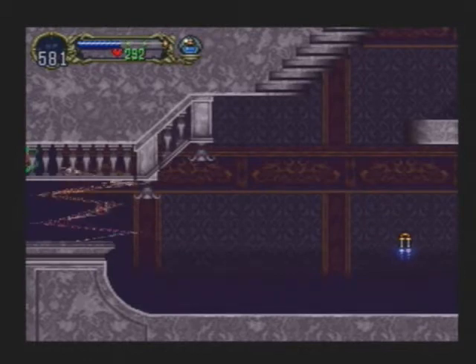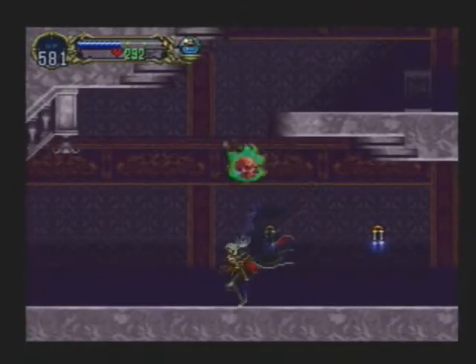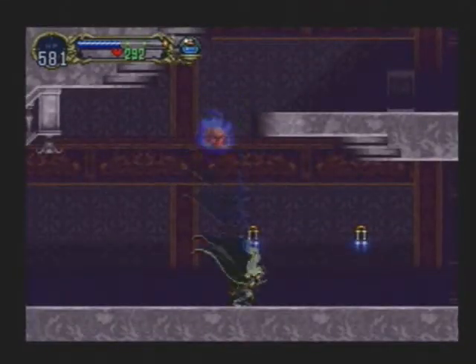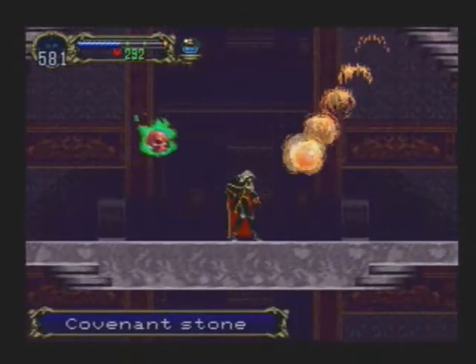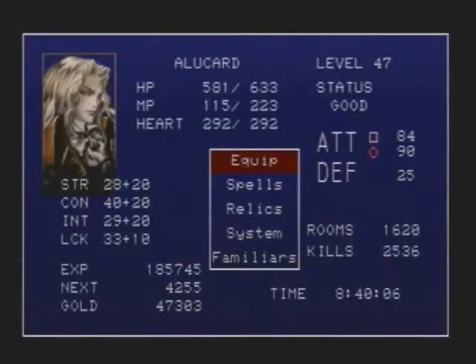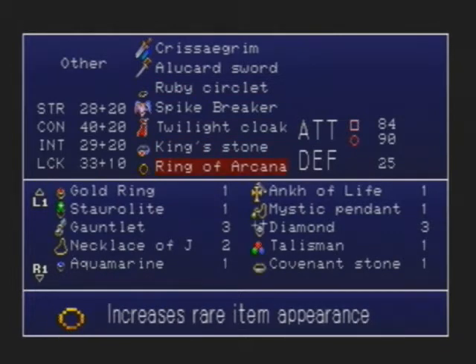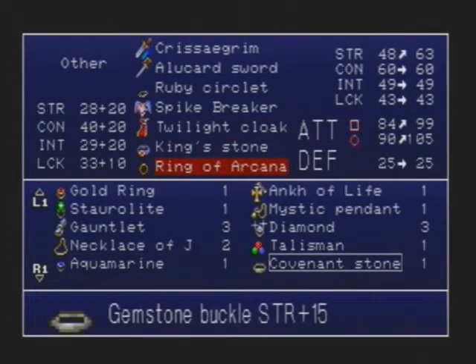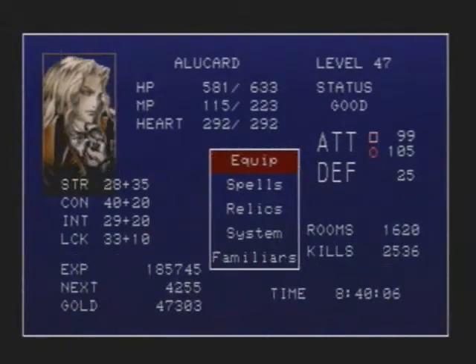Get up there, doggy. Go ahead. Covenant stone — strength up to 15. Strength 10. We'll equip that.